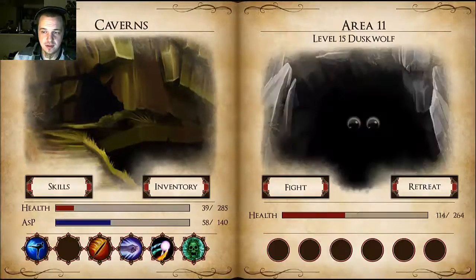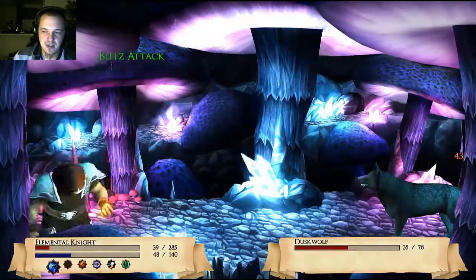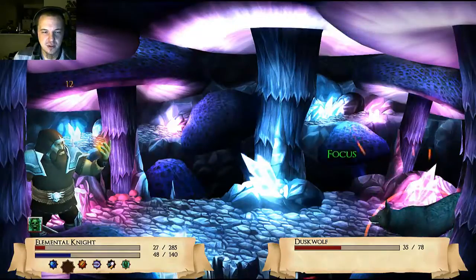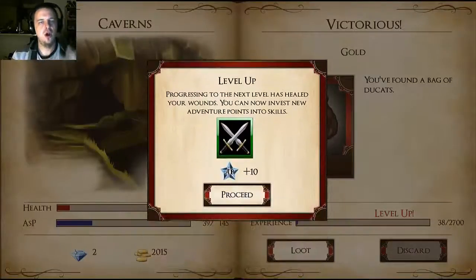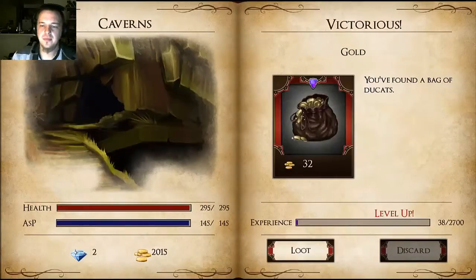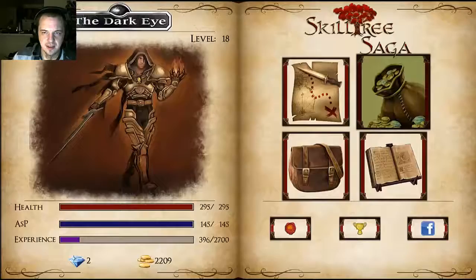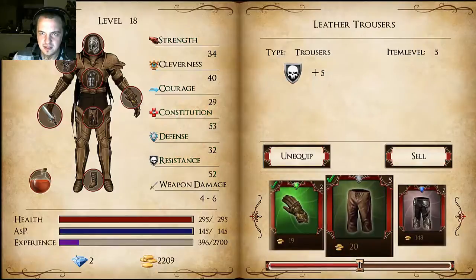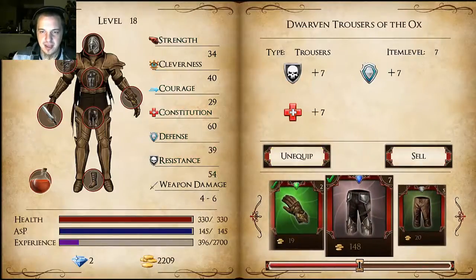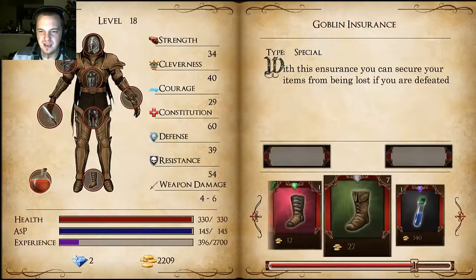Wow, those are nice trousers — don't mind if I do. If we win, we could level. Try it — you have to do it, little dwarf man! Victory! It feels pretty sweet, even for a game this simple. I want to equip those cool pants that I found — beat the crap out of my other ones. Stat scraping is one thing that I do like in games, and it's basically what rescues this game from just being atrocious.